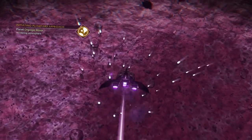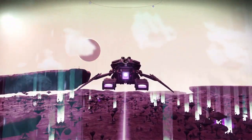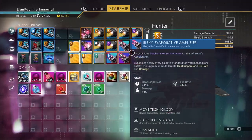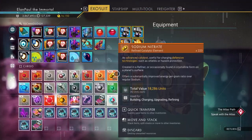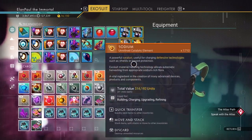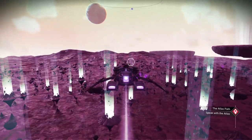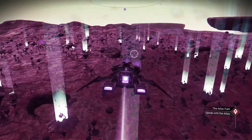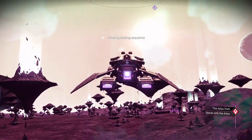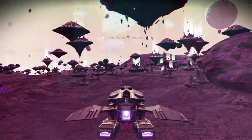Everything goes purple as we get closer to the ground. Yeah, we're not going to find anything here. So we're going to go in here and I'm going to select this. See — no harmonies detected in the system, so you won't find anything here. But it's got all these lovely little things everywhere. So I'm going to go ahead and land — it doesn't make a difference where.